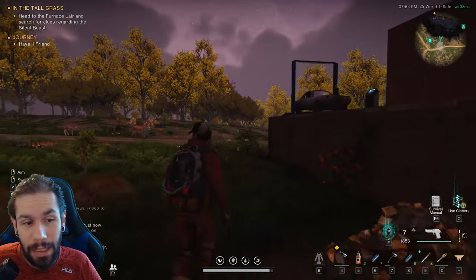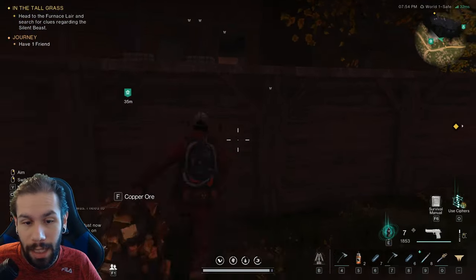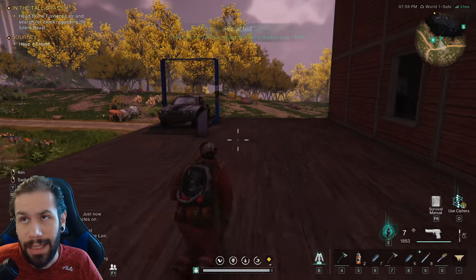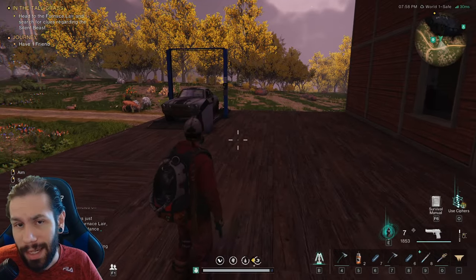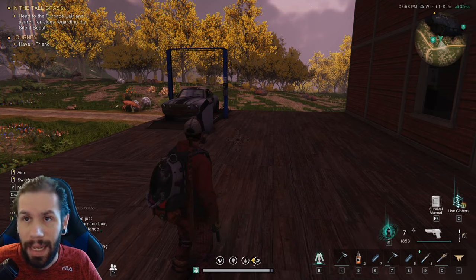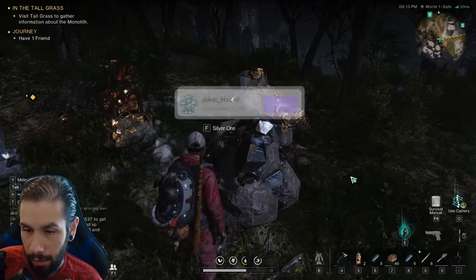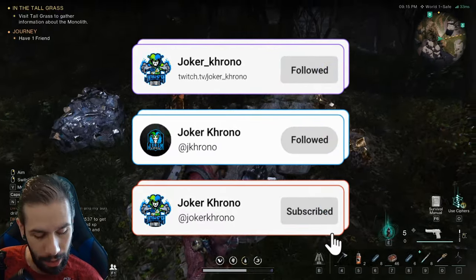If you find a silver ore, the chance of getting a Digger Boy seems like around 100 percent the first time, then around 80 percent, then 60 percent, and it continues to decrease. We just found one right here.